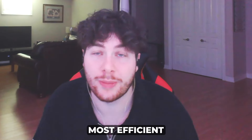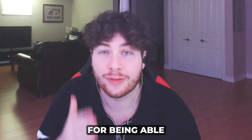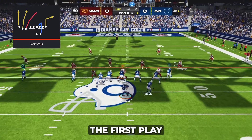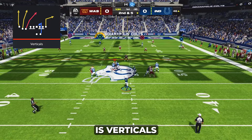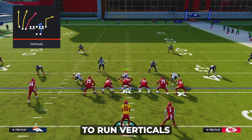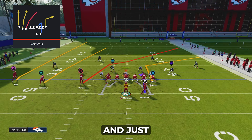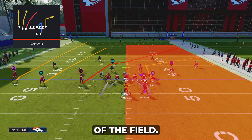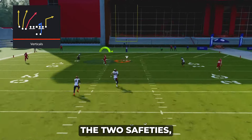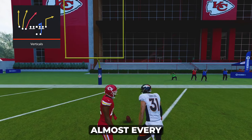Tight doubles might be the most efficient offense in this playbook, but trips tight end takes the cake for being able to beat the most common defenses for one-play touchdowns. The first play I'm going to break down in this formation is verticals, because it's remarkably simplistic and allows you to score very quickly. To run verticals to beat cover two, you can pretty much leave it completely stock and just have your tight end on the short side of the field. Look for your triangle receiver splitting the two safeties and catching the ball between them for an easy touchdown.